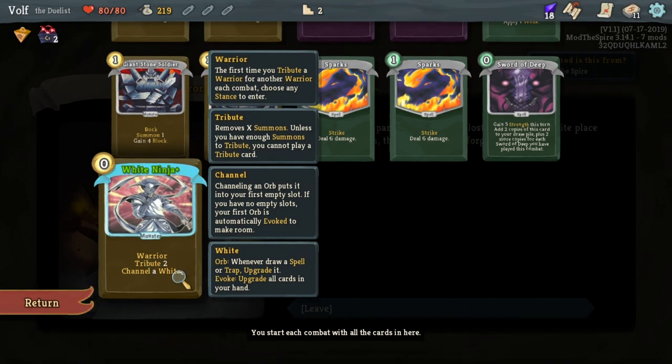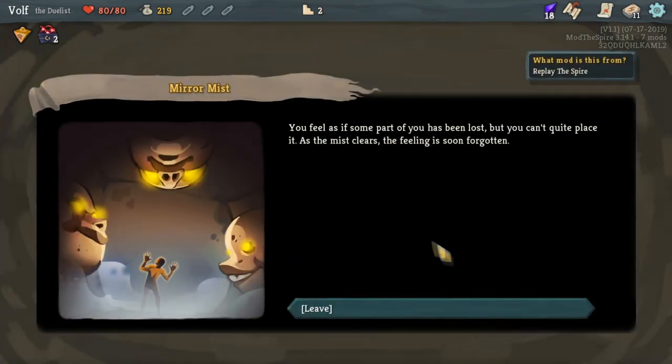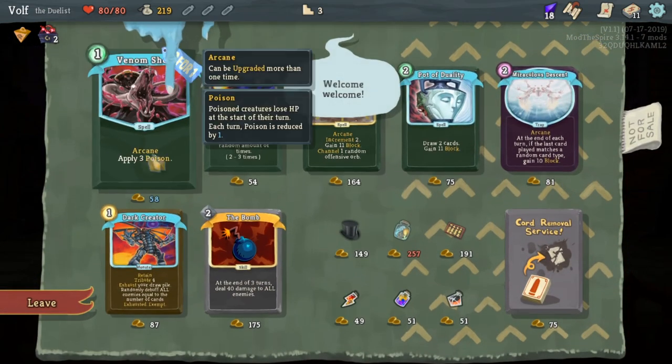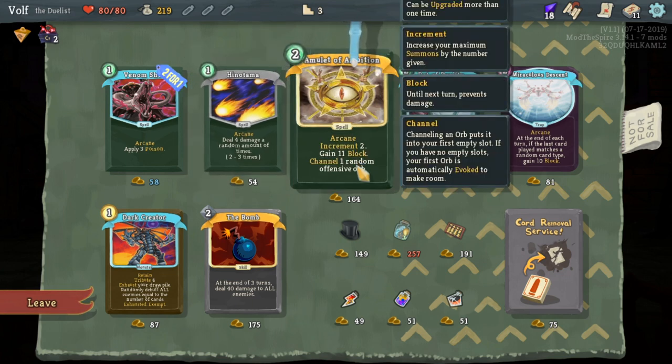Your character also acts like the third character - the one that uses a lot of orbs and has empty slots - so you can have lightning and the darkness thing that he has. Oh, a merchant! Let's see what skills we have here. We can poison, we can do random damage a random amount of times, and there's one that increases the maximum summons number you're given.